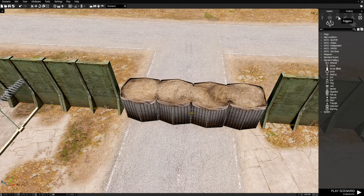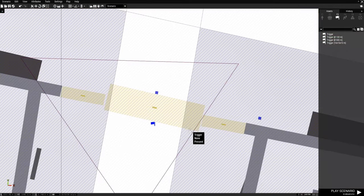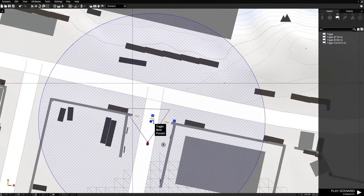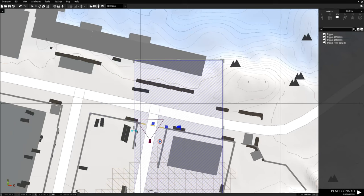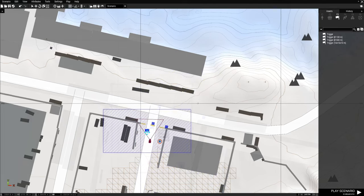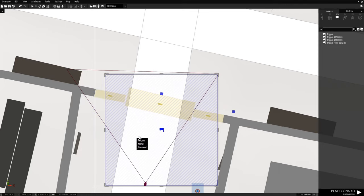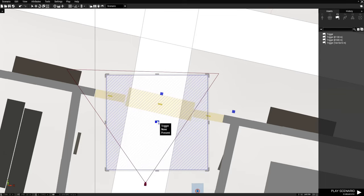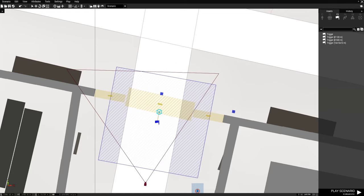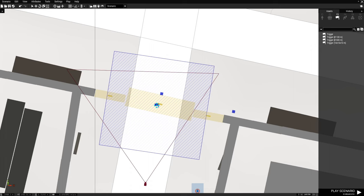Next, go to triggers — we're going to go to F3 and select a 100 meter trigger, but we're going to resize it. I actually want a square trigger and we're going to resize it so it fits the area. The idea for the trigger is for someone to enter it and then make it move the wall. So we're going to size it so the trigger encompasses the road. The trigger is for basically players, AI, or whoever is going to enter it to move the wall.